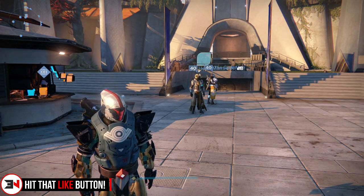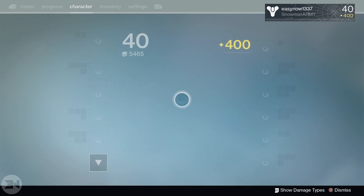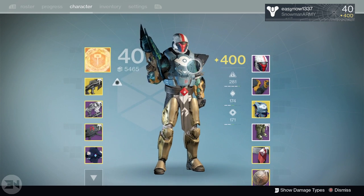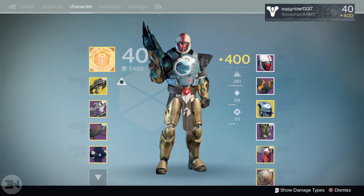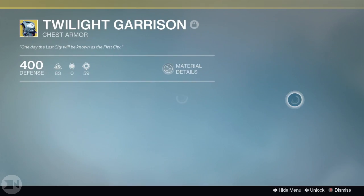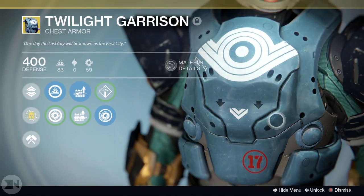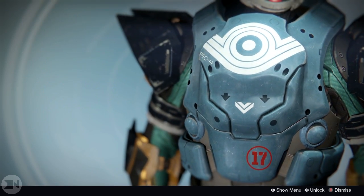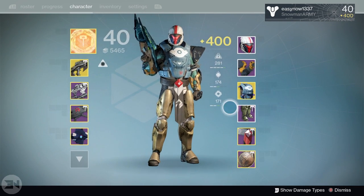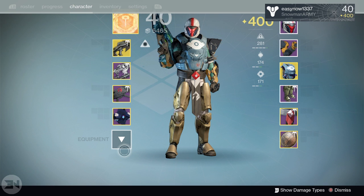I did want to do this video since the Age of Triumph patch, because the Twilight Garrison now allows shaders. I know this isn't really interesting to everybody, but Twilight Garrison is one of my favorite looking and most useful pieces of armor in the game. I didn't use it solely because you could not put a shader on it — it was always this blue or weird-looking steel blue color and I hated it. Now I'm super excited that you can change the shader on it, and I wanted to showcase some of my favorites and find out what your favorite shaders are for the Twilight Garrison.